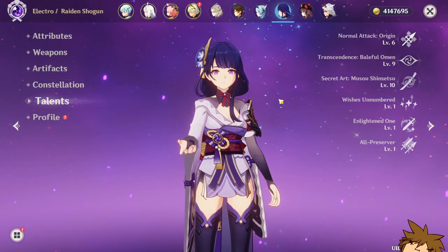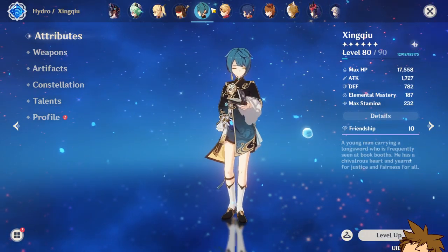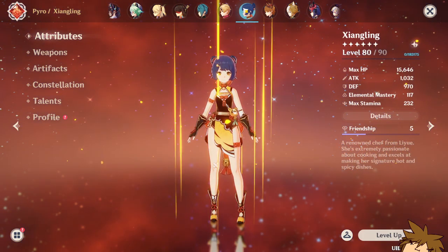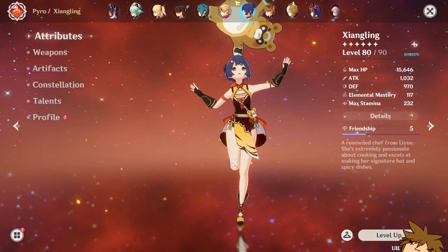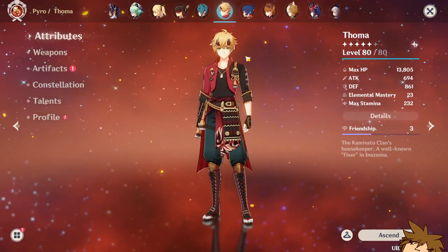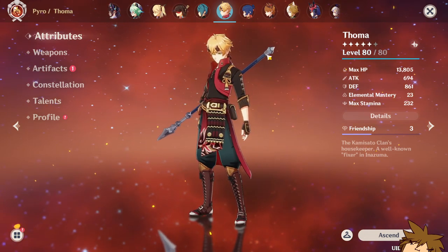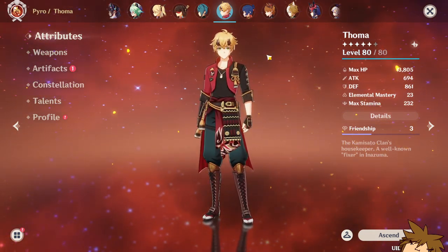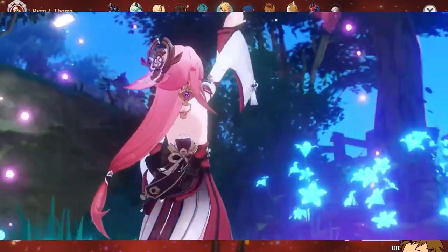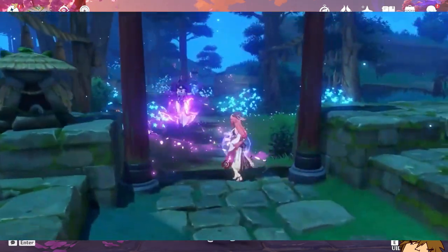Xingqiu is excellent for Electro-Charged teams and will be incredible for Yae Miko. If you want an Overloaded team, Yoimiya could be a good choice. If you want an Overloaded comp with a shield, Thoma is an excellent option. Beyond that, a future Ayato could potentially be good for her as well, but you don't necessarily need to build all of them — just focus on farming the materials before she arrives.